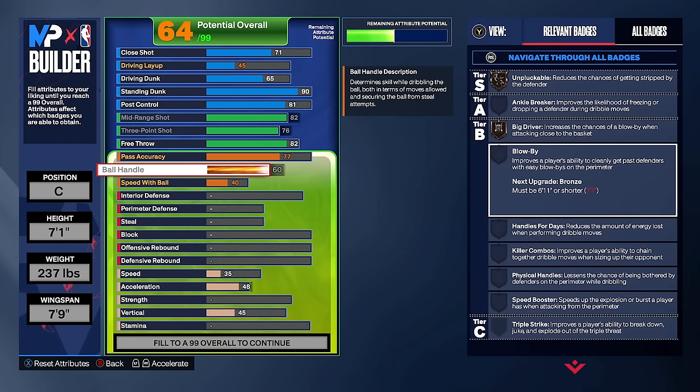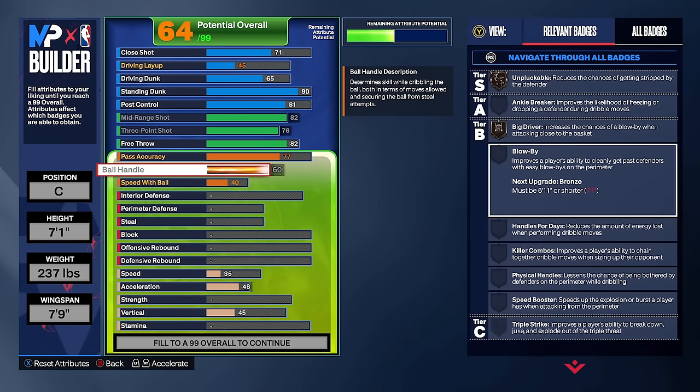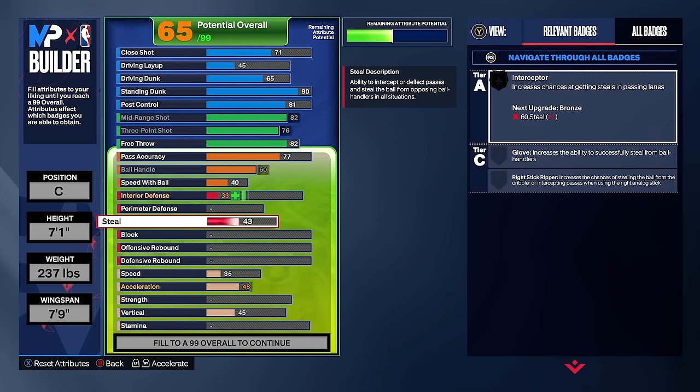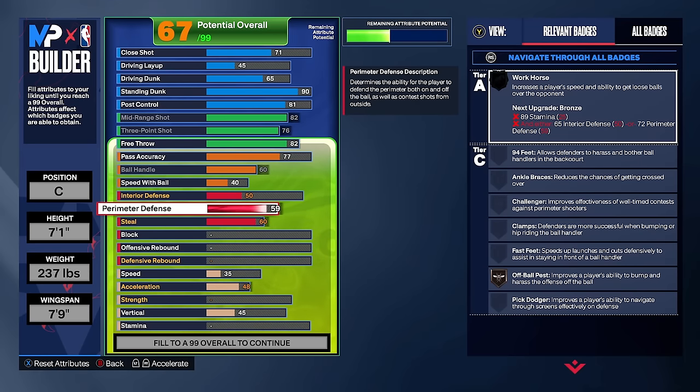If you learn some low ball handle dribble moves with bronze big driver and bronze unpluckable at 7'1, combined with the 7'9 wingspan for contests, it gets glitchy and more fun. For defense: steal to 60 for bronze interceptor — an absolute must for reading passing lanes. Perimeter defense to 65 for bronze off-ball pest and more contests with the 7'9 wingspan.